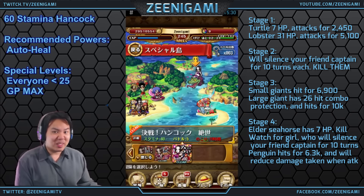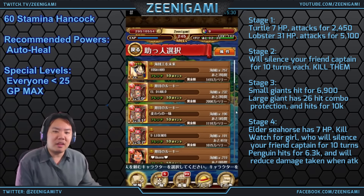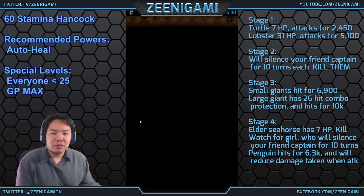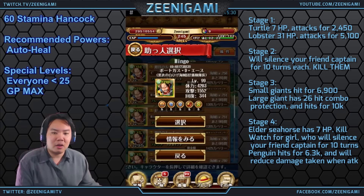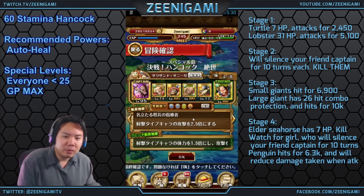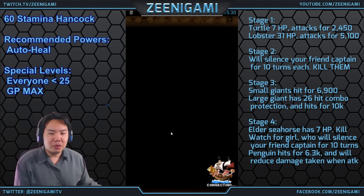What's up guys, Inigami here. Let's go through the 60 stamina Hancock raid. We're going to be using a Zephyr plus Ace free-to-play shooter team. What's really important is we're going to be looking for a level 4 or 5 anti-despair, specifically anti-auto-heal per turn, because we're going to be stalling for a lot of turns on this raid.